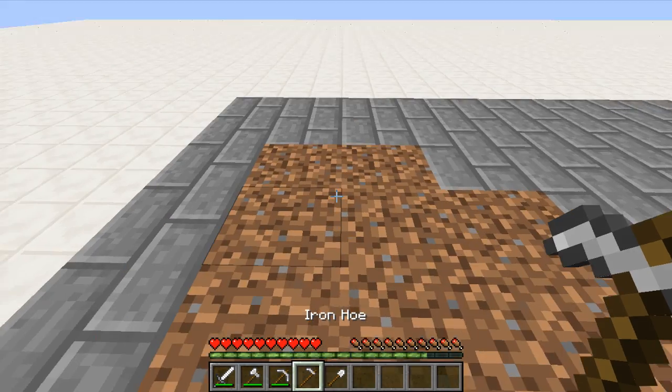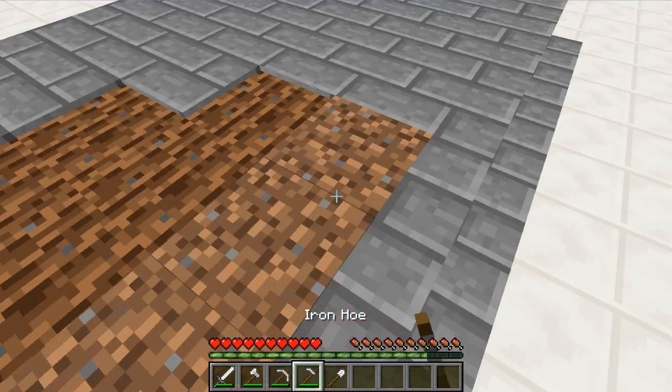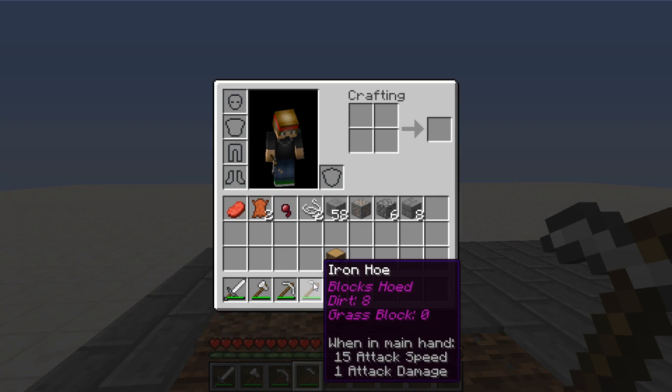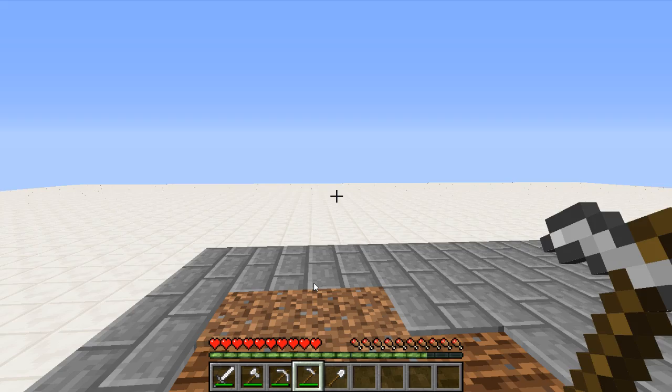Alright, so now we got our iron hoe, which we're going to test out right here right now in this very moment. Alright, so not much for the iron hoe: dirt eight, grass block zero. Cool stuff.